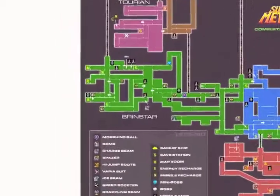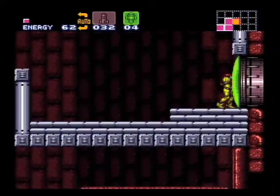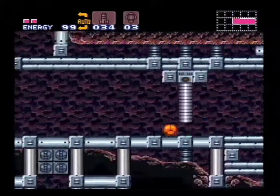With these super missiles you can bypass the mini boss fight against Spore Spawn completely and open green doors. You can also Mach Ball in Norfair to get the ice beam early without needing the speed booster.